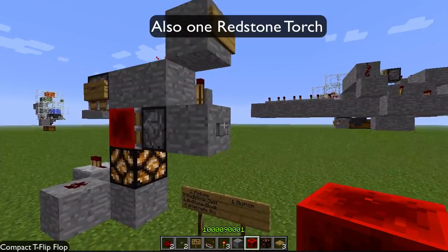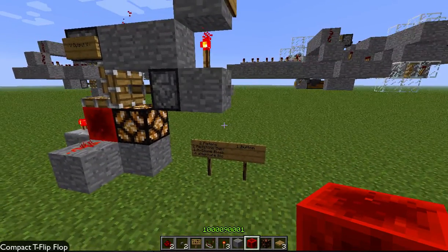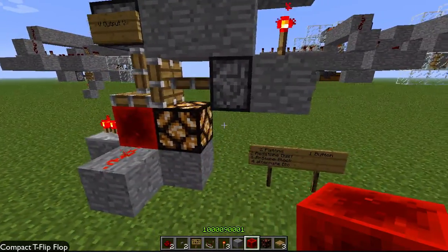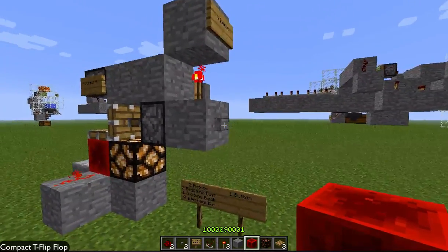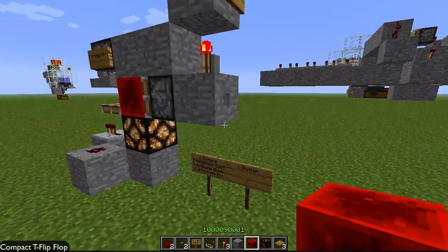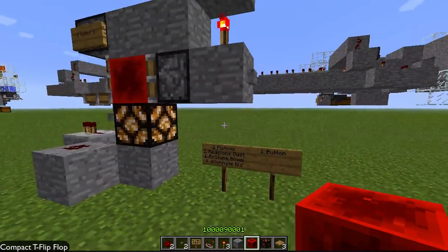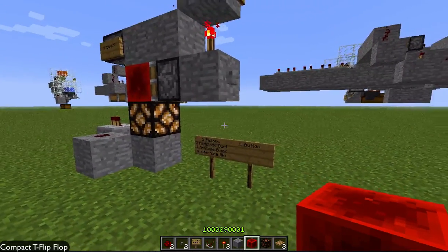If you don't know what a T flip-flop is, it's basically — allowing output once will basically give out an output charge. But taking the output away will just basically lock it like that. I can't really explain it well, I know what it is but I can't really explain it. I'll write in the description what a T flip-flop is really used for.